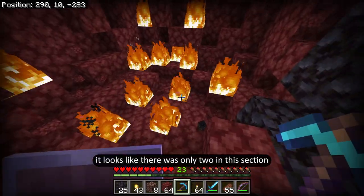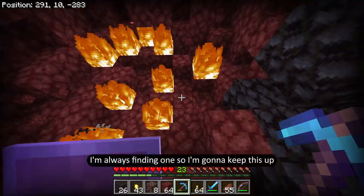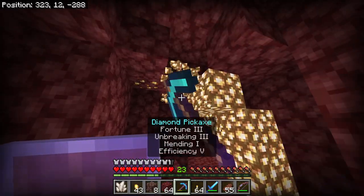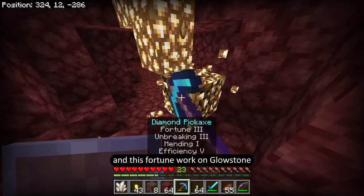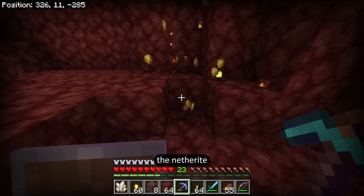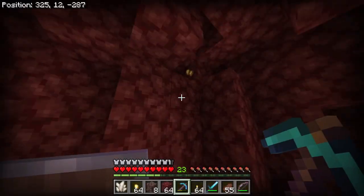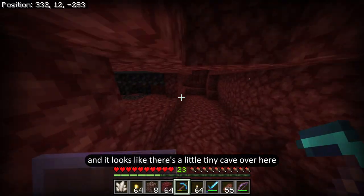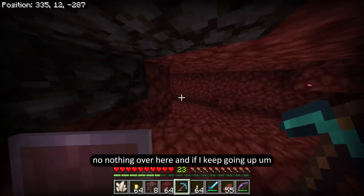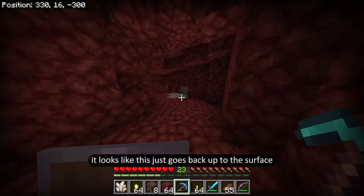It looks like there were only two in this section, but pretty much every segment I'm always finding one, so I'll keep this up. This section didn't give me anything useful, but I found some glowstone down here which I feel like is a little bit rare. I'm going to mine out this glowstone — does fortune work on glowstone? I have no idea. I might as well get this gold too because you do need gold to make the netherite. Let me explore this little cave to see if I can find anything useful. Nothing over here — it just goes back up to the surface and I'm at y16.